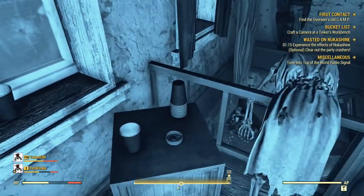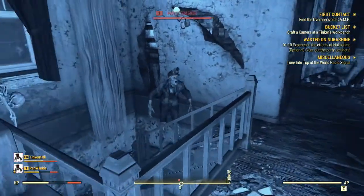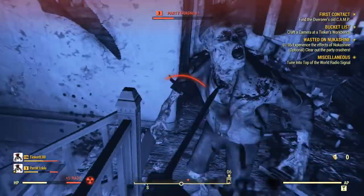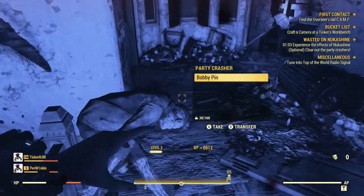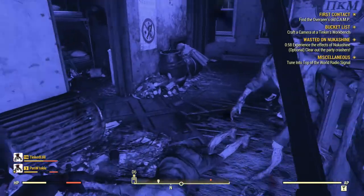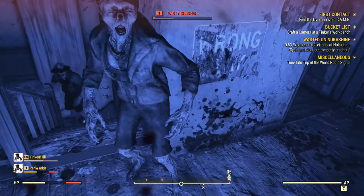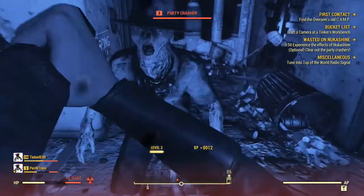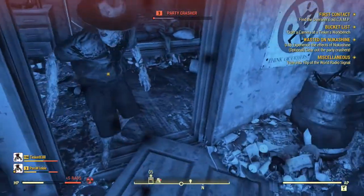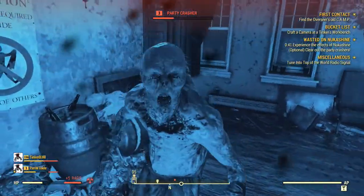Grab some alcohol here — you're going to need a lot of alcohol in general as you go through the questline. So whenever you see alcohol, grab it and pick it up. Either keep it on you or put it in your stash, because you'll need various alcohol to make recipes. Otherwise you're going to have to go and craft them, which just wastes time when doing the questline or the dailies.